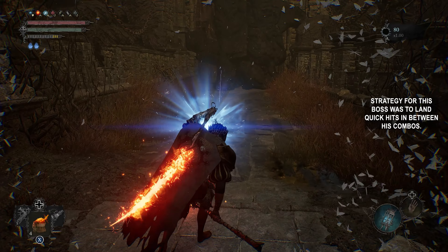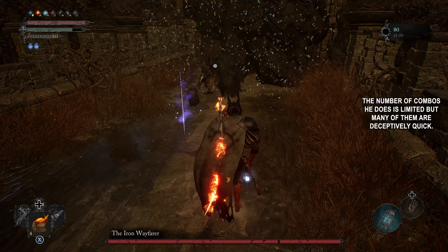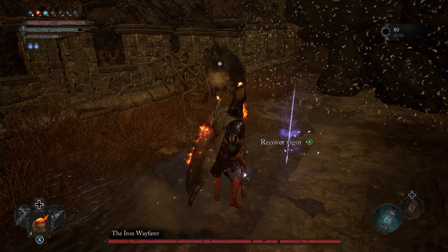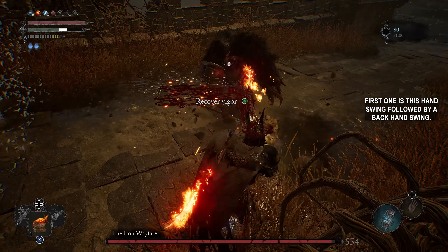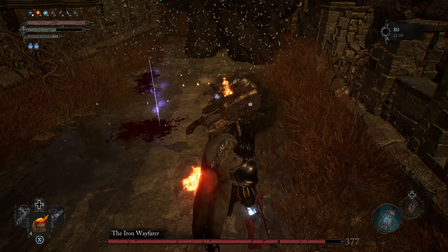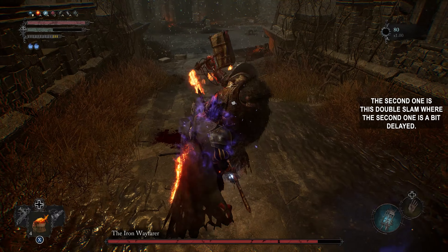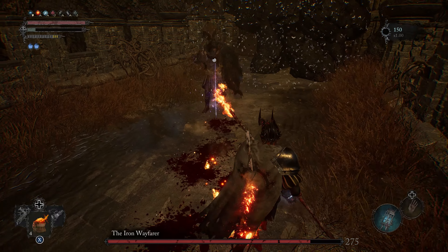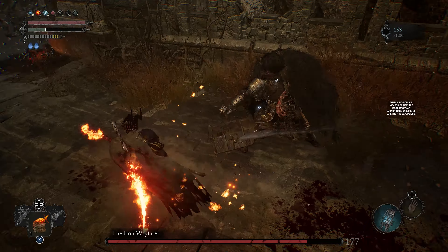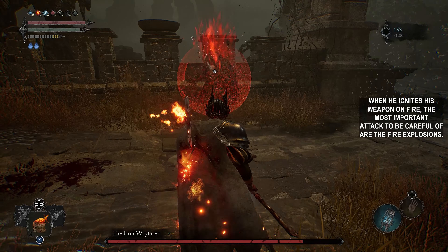The strategy for this boss is to land quick hits in between his combos. The number of combos he does is limited, but many of them are deceptively quick. The first one is this hand swing followed by a backhand swing. The second one is a double slam where the second hit is a bit delayed. When he ignites his weapon on fire, the most important attack to be careful of is the fire explosions.